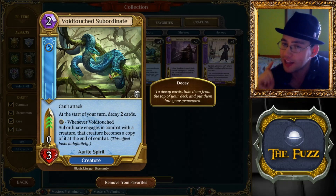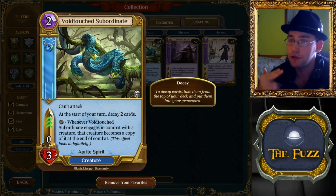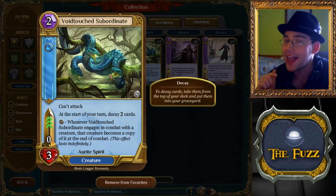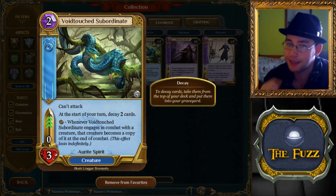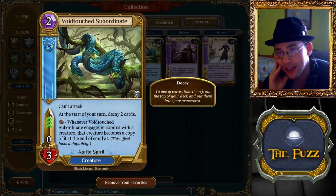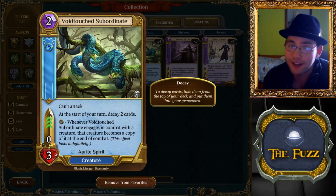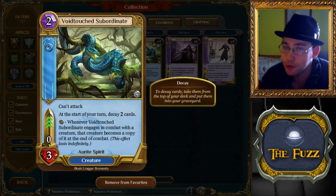If your opponent attacks and this blocks — whether it dies or not doesn't matter — the creature it blocked becomes a copy of Void Touched Subordinate, setting its stats to zero-three. The card literally turns into the Void Touched Subordinate. The developers confirmed this effect lasts indefinitely while it's on the board; if you bounce it, the creature reverts back. So your opponent attacks, you block, you give them a card that can no longer attack and is milling them.